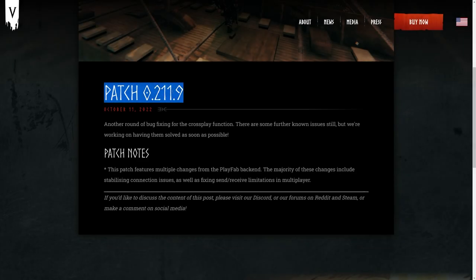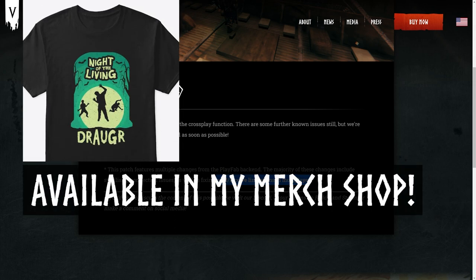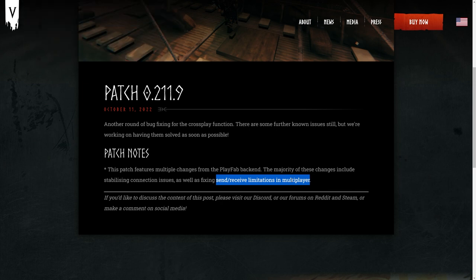A couple of days ago, Iron Gate released patch 211.9 and it's another round of bug fixing for the cross-play functions. They said they still have a few known issues and they're working on it. This patch was supposed to help fix send and receive limitations in multiplayer, because we definitely noticed some lag on our servers, and that seems to be the same for most people running multiplayer servers. Hopefully this patch will help, and they said they still have some things to fix, so we'll look forward to that.